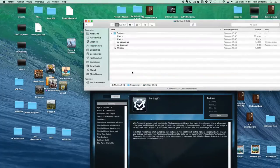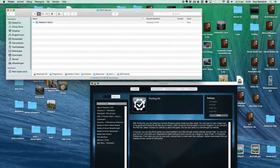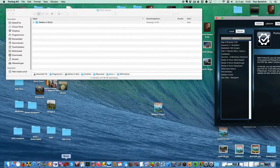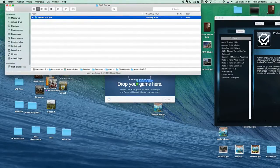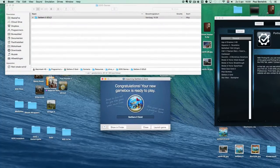Right-click it, choose Show Package Contents. Go to C, then GOG.com games, then Settlers 2 Gold. The Porting Kit is out of scope now because we don't need it anymore. We now need Boxer. Open Boxer and click on Import a New Game. Then you can drop your game folder in here. It will create the game and then you'll see it's done. Click on Show in Finder and move it to the desktop or wherever you want it.